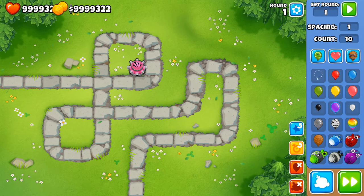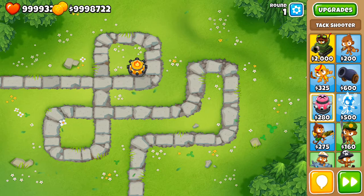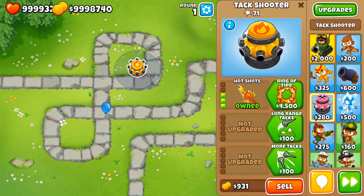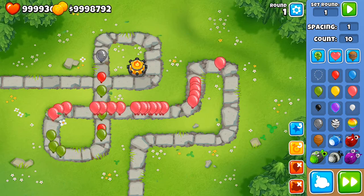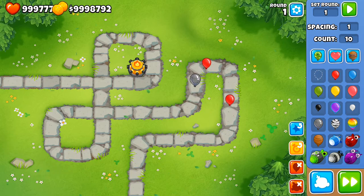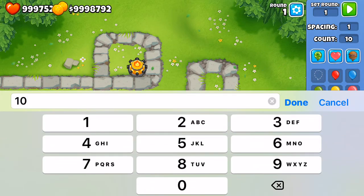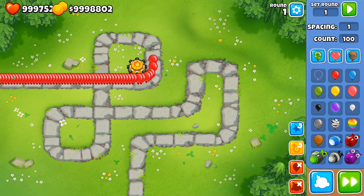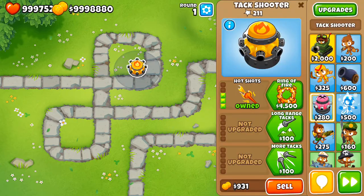If we upgrade it to hot shots, its performance against blues gets moderately better, and now it can pop leads, which is important because sharp objects cannot pop leads. However, as you can see it has very limited popping power. If we send out maybe a hundred red balloons it's probably not going to be able to handle it — it's going to get flooded.